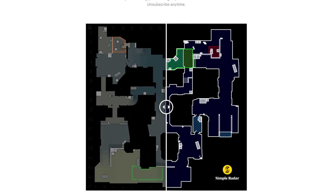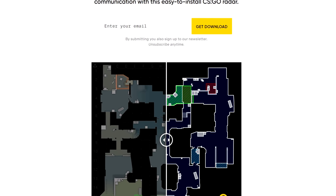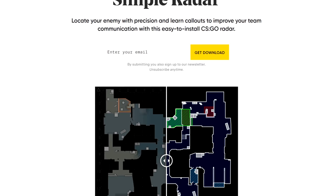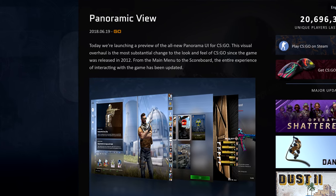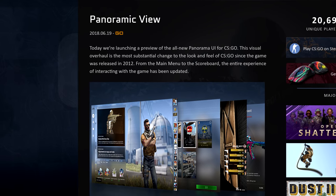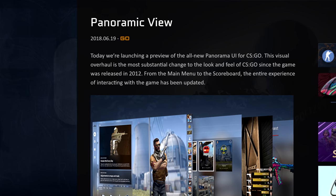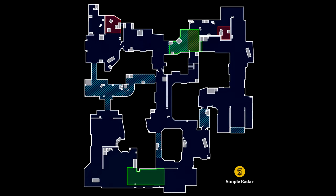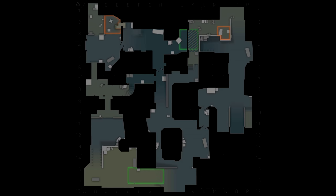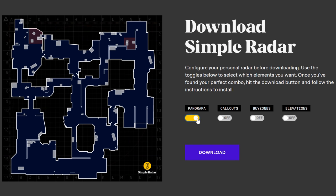He says that before Panorama, he did contact Valve with suggestions on how to improve the radar — like different colours for different layers, a higher resolution and so on — but he never got a response. Ardun likes to think that his suggestions, and Simple Radar being used in tournaments, helped inspire the Panorama design. But he is sad that he never received an official response from them, as he would love to work with them to improve the game. With Valve being seemingly inspired by Simple Radar, I asked him if he had borrowed anything from Panorama's radar in return, and he says he added the grid option for those who want it, but that was about it.